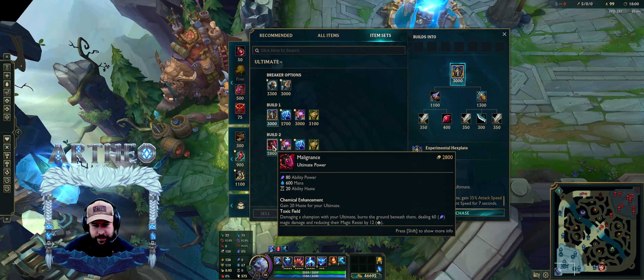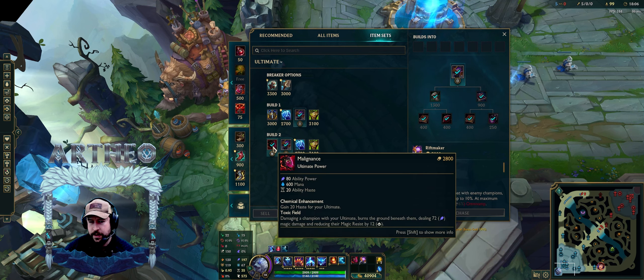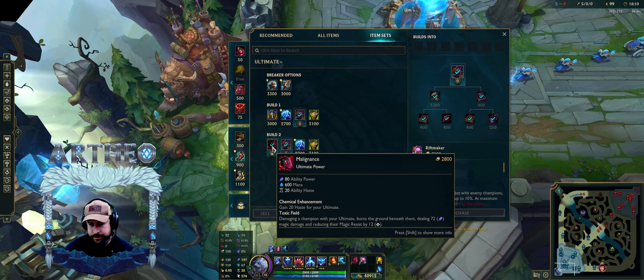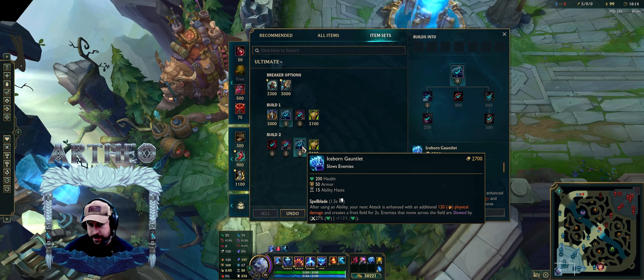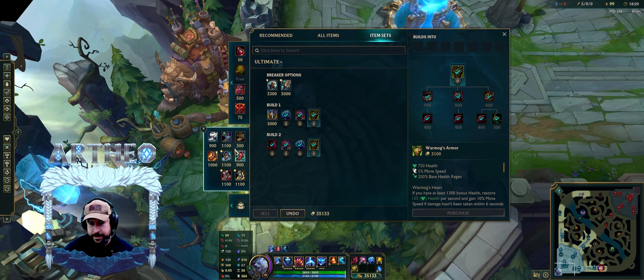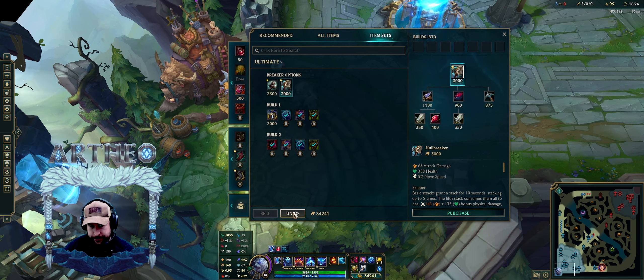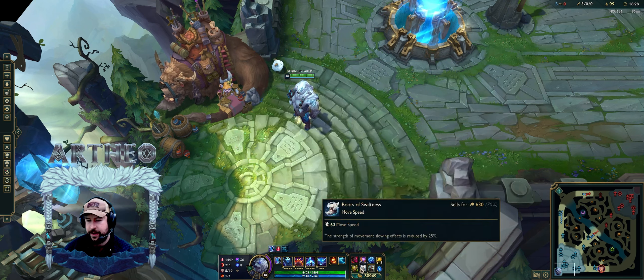This other one gives a little bit less — it's actually 20 haste, but it's still good. I tend to build AP AP. While this is more like 80 AP. Straight right off the bat — AP AP into this. Then you could go Spirit if you want to. But I'm actually going with this. If I'm splitting, I'm going Hullbreaker. Team fights, I'm going this. And basically I'm just going in and out of fights, regenerate, go back in.